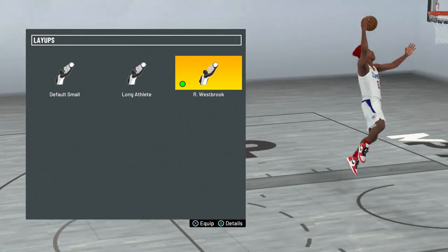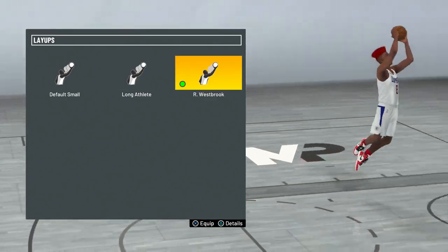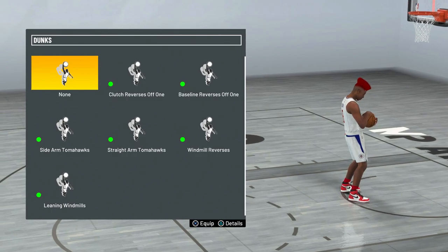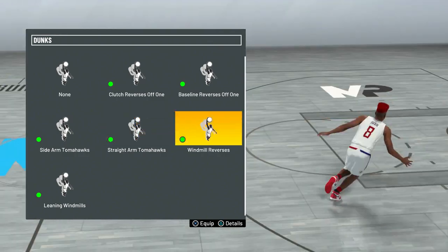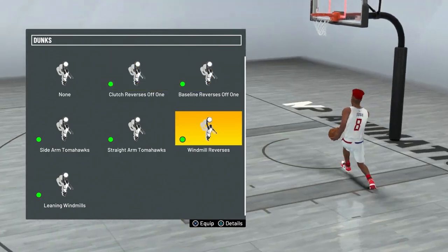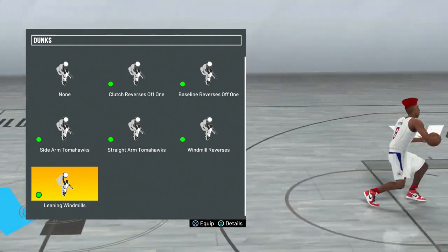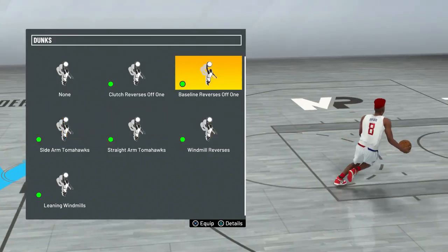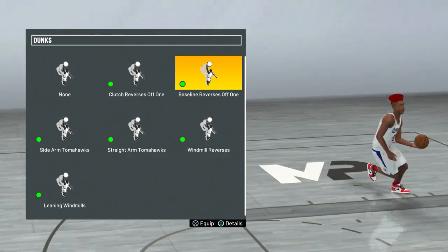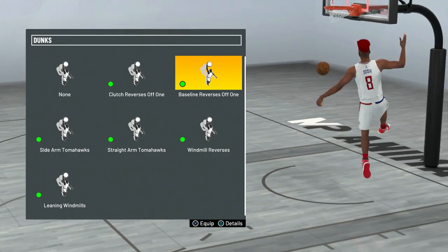For my layup package I use Russell Westbrook because it's really explosive and great for contact layups. In NBA 2K20 I used long athlete because it helped with hop steps, but Westbrook is the best unless you're trying to do hop steps. For dunk packages, the best three to have are sidearm tomahawk, straight arm tomahawk, and baseline reverses off one. For flashy dunks I also have clutch reverses off one, windmill reverses — my personal favorite — and leaning windmills. If you don't have a high enough driving dunk, make sure you have quick drops off one.